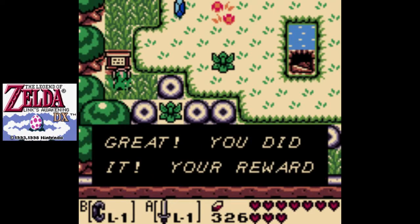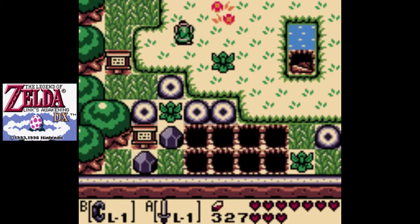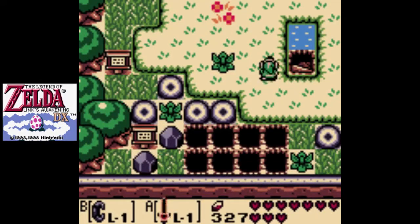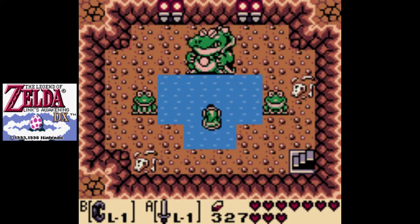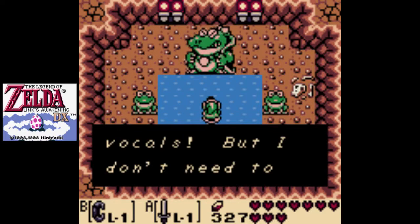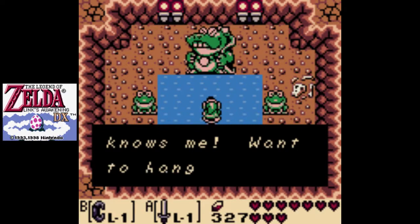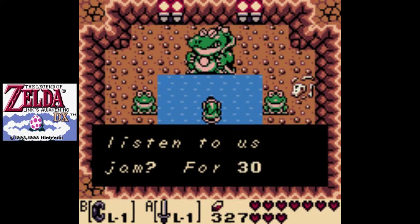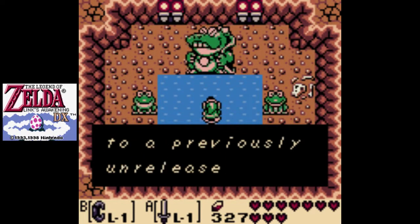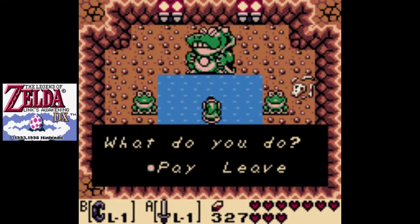And here! Great, you did it! Your reward is this way east, where that hole opened up. So here is our goal. That looks like Wart. Ribbit! I'm Mamu on vocals — everybody knows me. Want to hang out and listen to us jam? For 300 rupees we'll let you listen to a previously unreleased cut. Yep, we might as well pay.